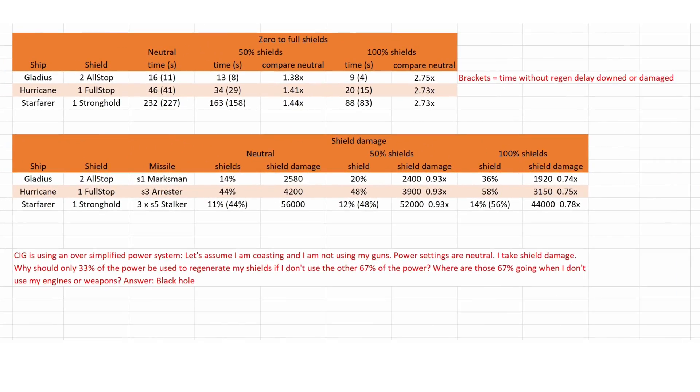And here we have our results. If you are putting more power into your shields, your shields will regenerate much quicker. By the way, the regen rate you can find on sites like Erkul is the regen rate for full power to shields. If you have less than full power to shields, your regen rate will be much slower. It's quite hard to get exact numbers for size 3 shields because CIG made it so that full shield phase is 25% and not 100% like it was before. I hope they will change this. Still, this is very consistent through all the shield sizes. I call this a match.